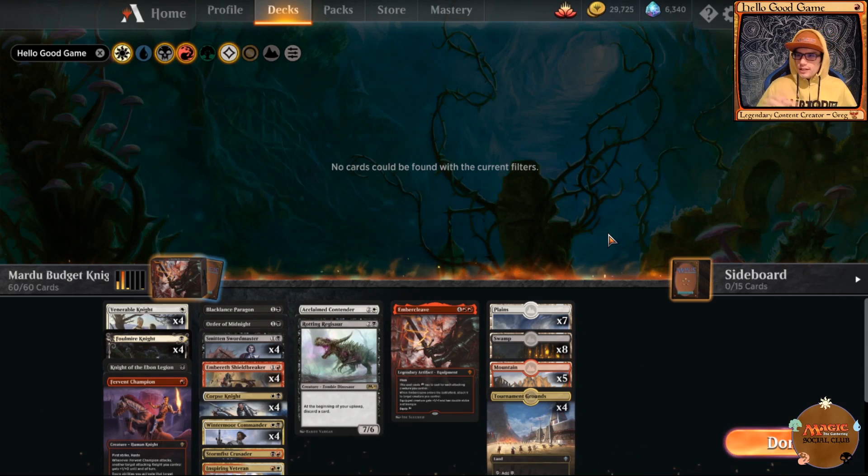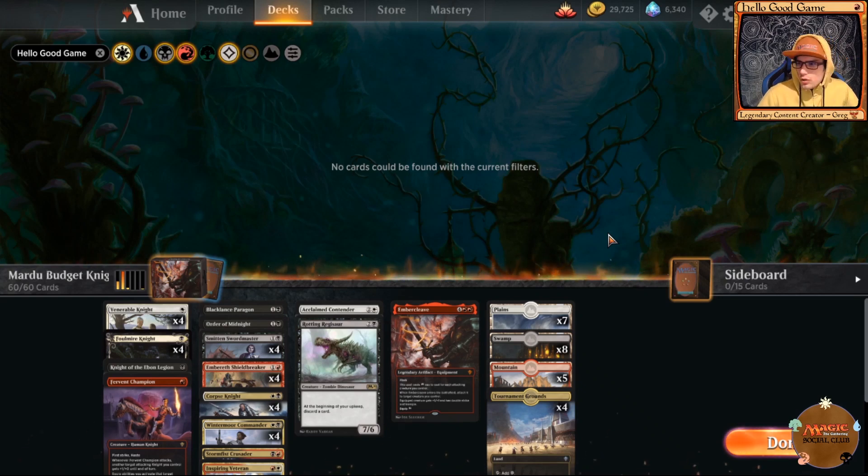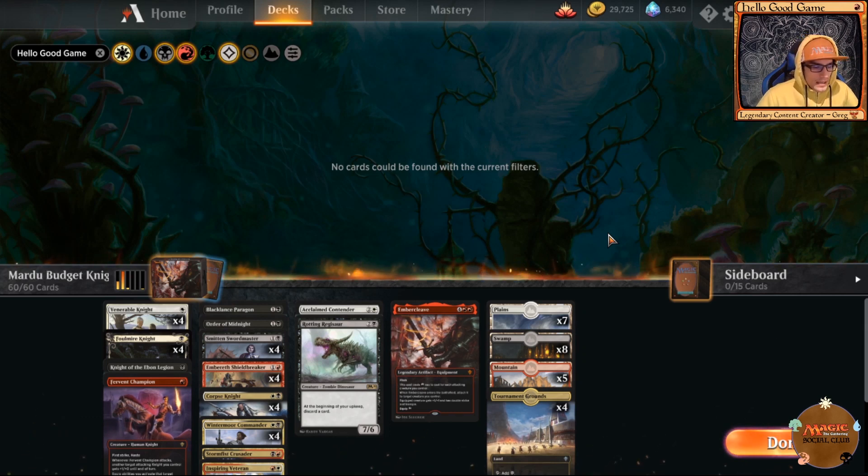This is an aggro deck — go wide, turn things sideways, and kill your opponent. Dropping Rotting Regisaur on turn three is an ideal play, then having Ember Cleave following that up on turn four is absolutely perfect.